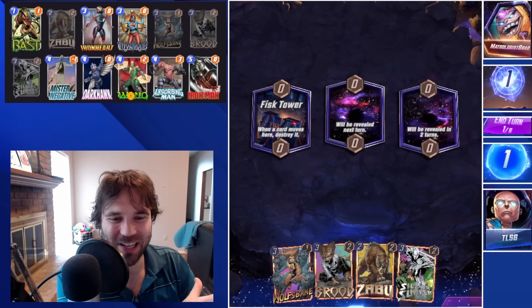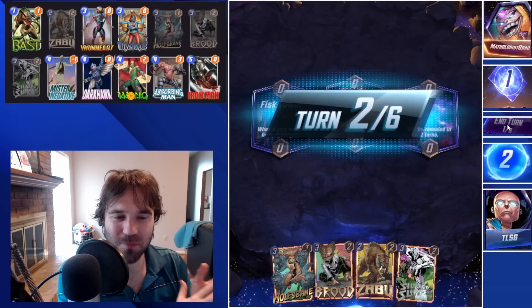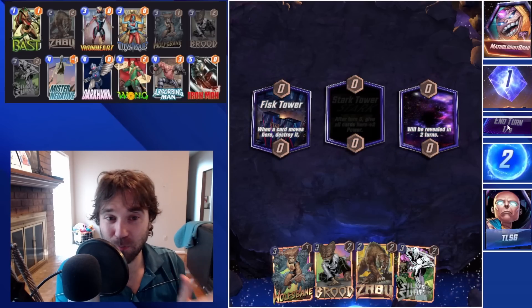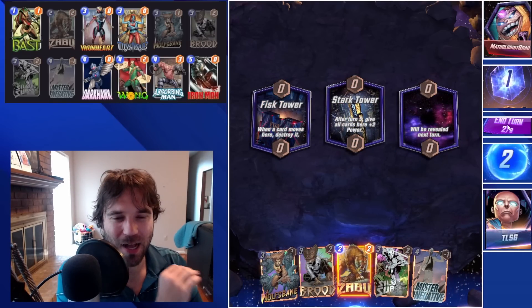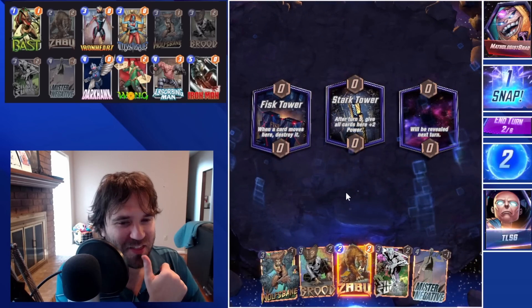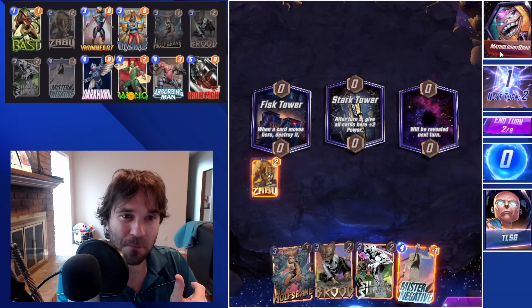Next up we have Mathologist Brad. If you watched the last video, you know we have a small beef with Brad — they beat us twice when we were running Moon Knight and Black Bolt in the Stature deck, discarding their Swarm both times. I think they deserve an early snap.